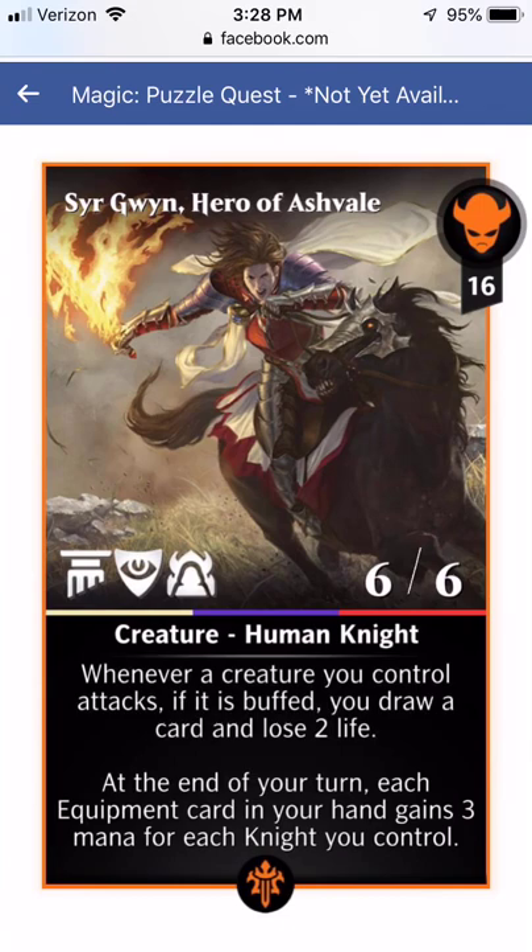Ser Gwynn, Hero of Ashvale — I feel like this one's the weakest or has the least potential. It's 16 for a 6-6 with Vigilance — I don't like Vigilance on this guy for the same reason as Chulain. Whenever a creature you control attacks and it's buffed, you draw a card and lose 2 life. You're losing life, it doesn't have life gain, and it's only 1 card. At the end of your turn, each equipment in your hand gains 3 mana for each knight you control — but there are definitely better ways to get equipment out.